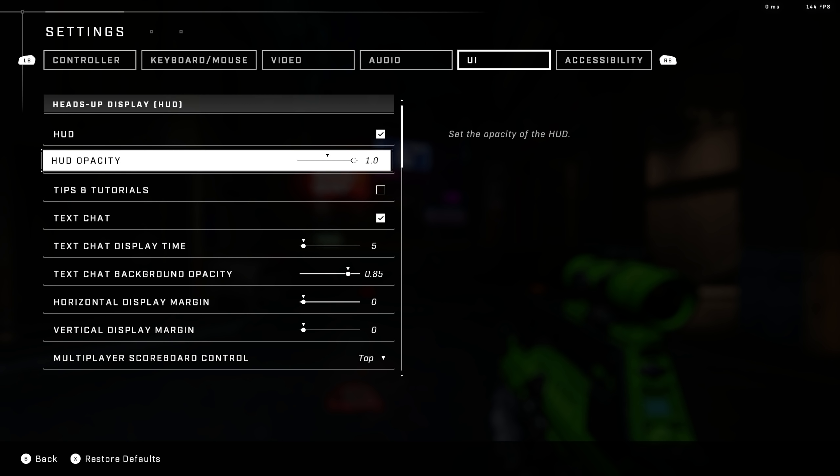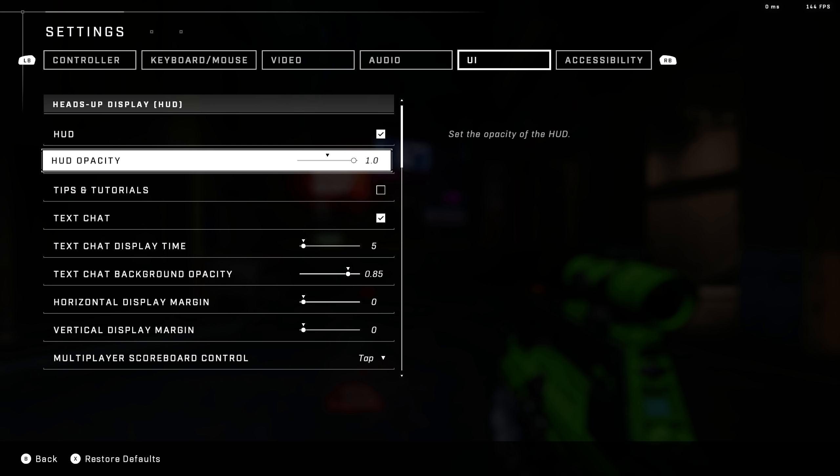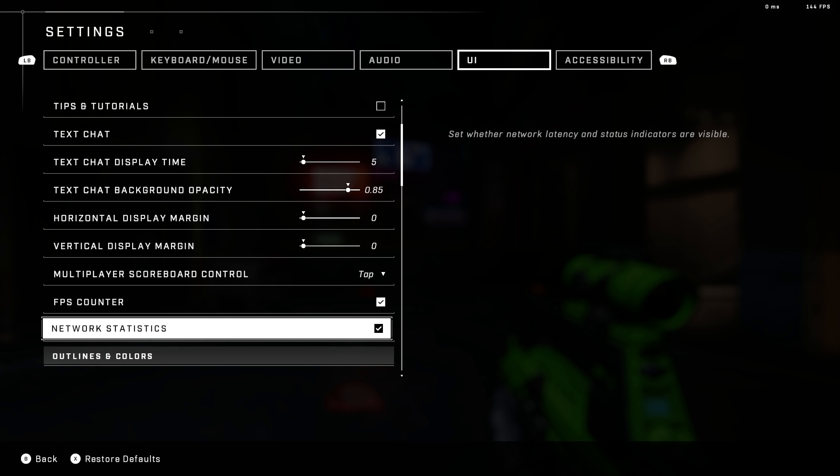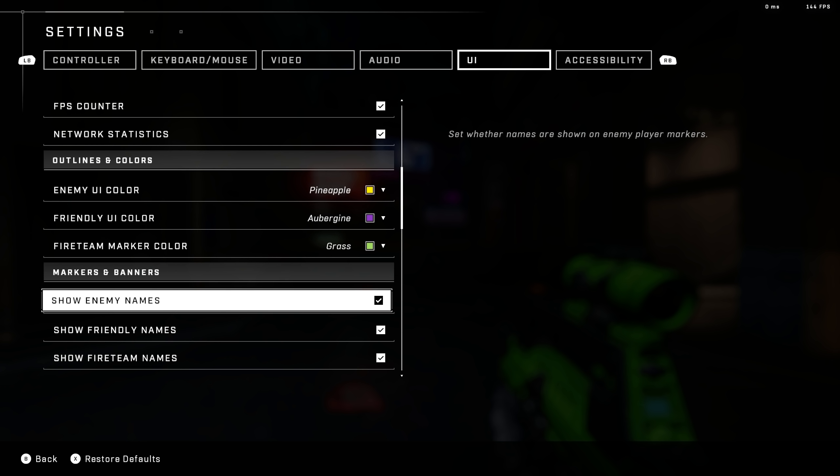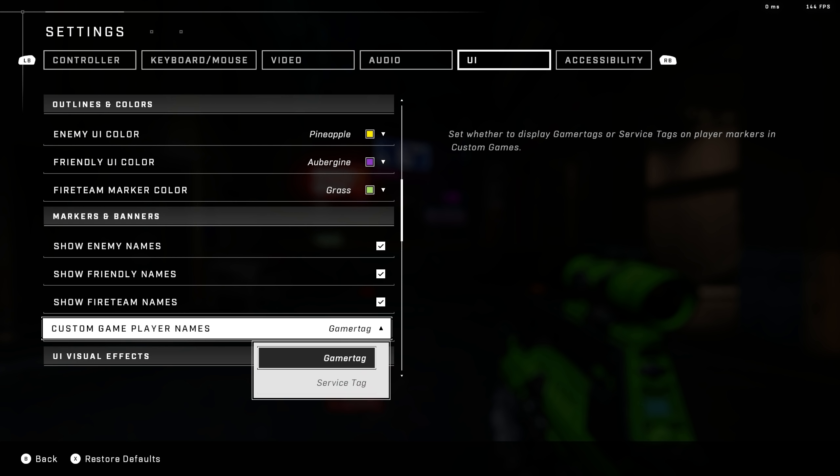I've turned my HUD opacity up to 1.0, as this makes the crosshair a little bit easier to see. Turn the FPS counter on, and of course your network statistics so you can see desync with higher ping rates. For colors: I use pineapple for enemy UI color since it stands out greatly, purple for friendly UI, and grass/green for fireteam marker color. You definitely want show enemy names on — it gives you more visual feedback. I also have speed lines turned off, as it's just additional visual feedback I don't need.